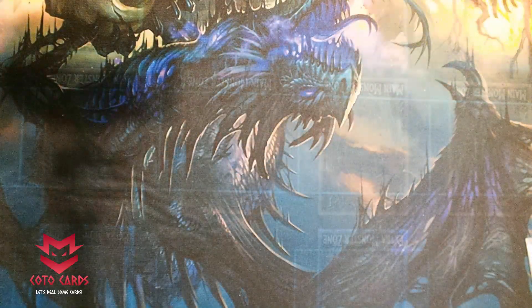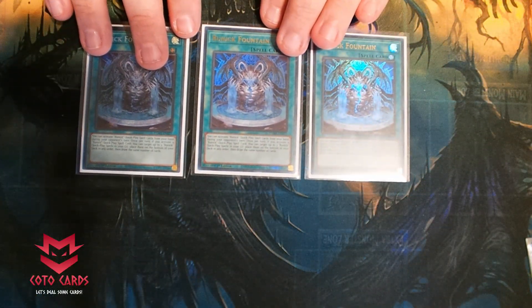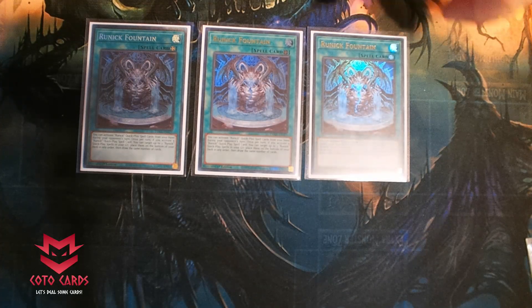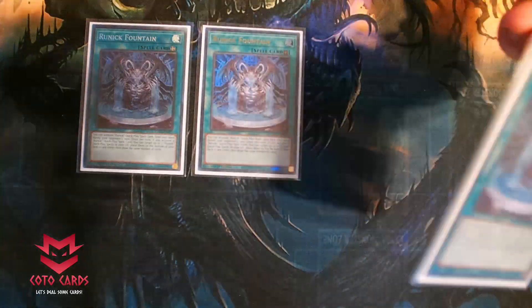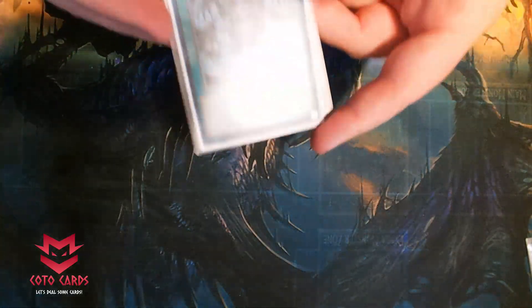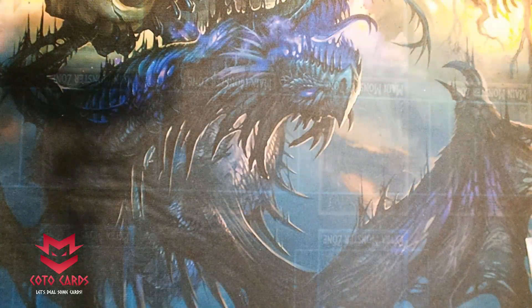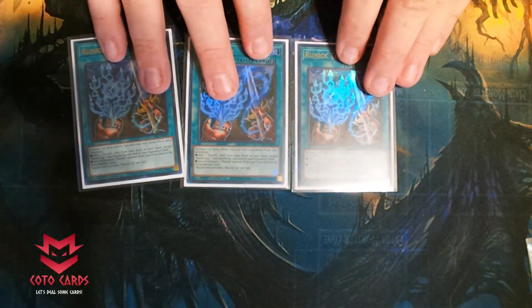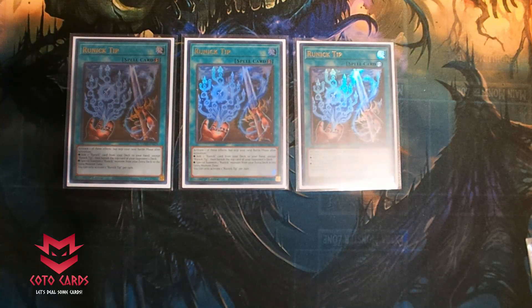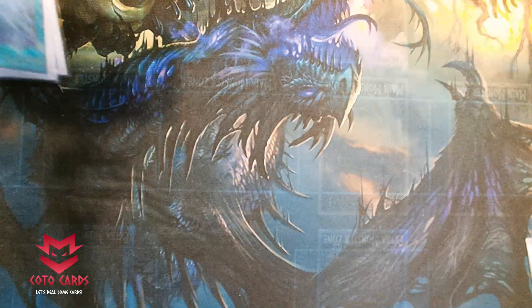Then we go into the king of the deck, which is Runic Fountain — super great card. You get this on the field and you're going to be able to get that draw three every turn. This is the heart and soul of the deck. I do have one Collector's Rare. From there you move on to the second best card in the deck, which is The Tip. This is going to allow you to search whatever you need — any Runic card you need to search, you go get it. Absolutely phenomenal card right there.